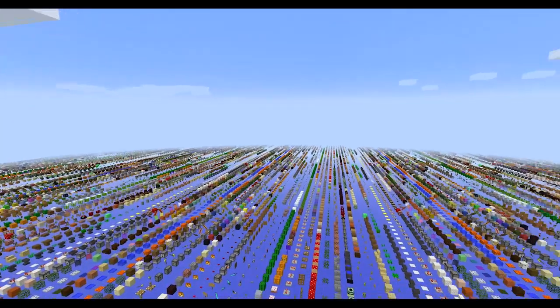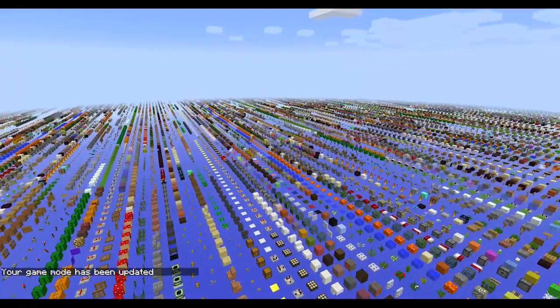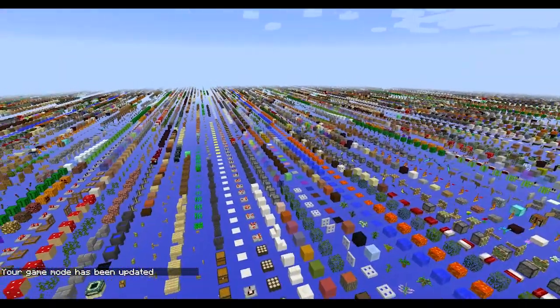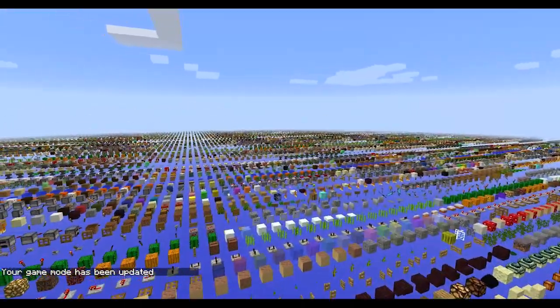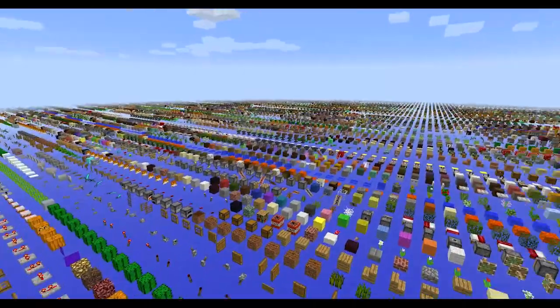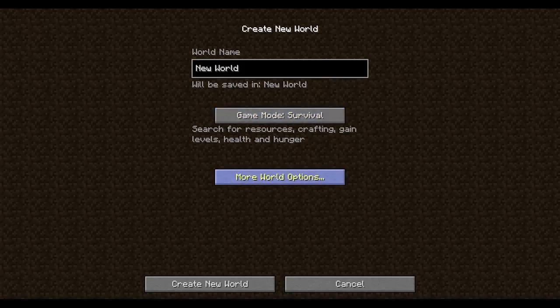I wanted to show you guys the new debug world. This is mainly meant for testing out resource packs. You can see every block in the game and all the different states that the blocks can be in. You can change a resource pack and just see what it all looks like in this world. It's pretty simple to make.